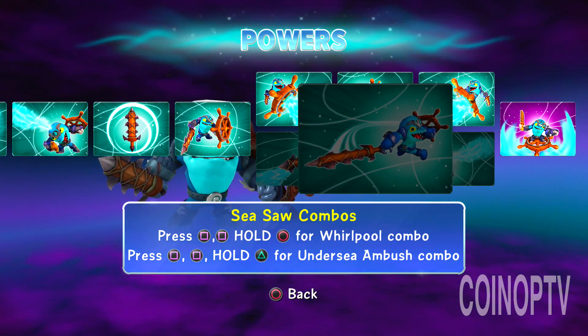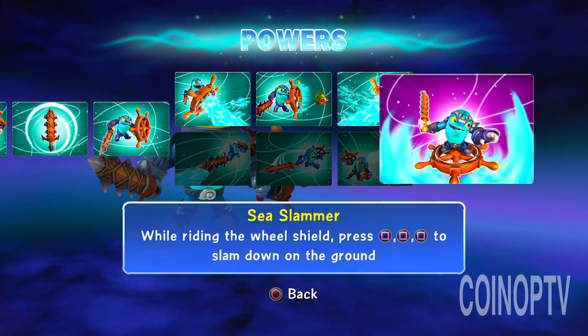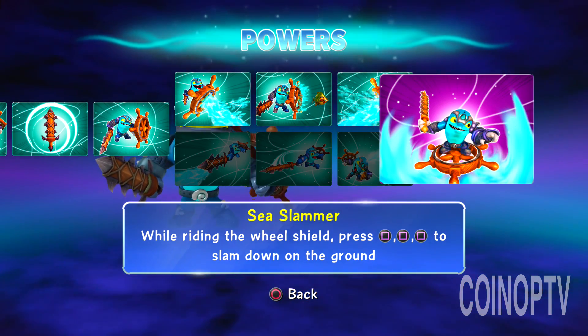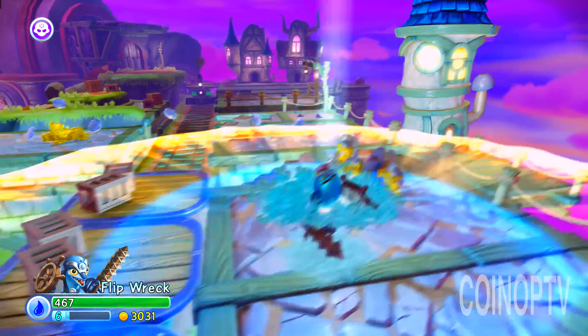Hold triangle to shoot unlimited fish projectiles. You guys may go with the sword swells and seesaw combos. Blowhole blaster. And his soul gem is the Sea Slammer — while riding the wheel shield, press square three times to slam down on the ground. I kind of find that a little worthless; it's kind of a weak soul gem.